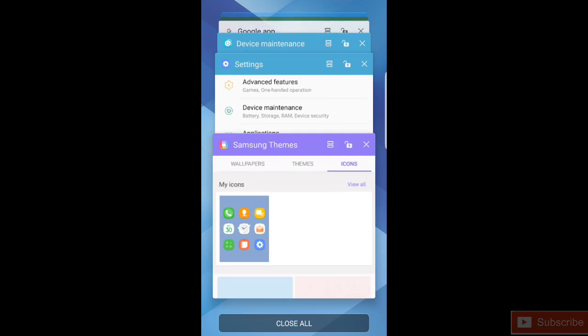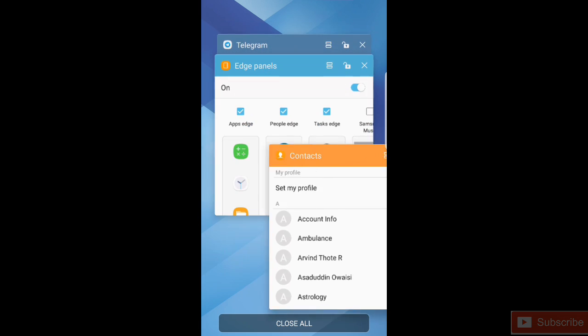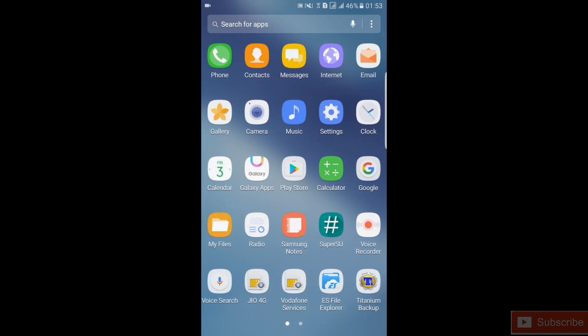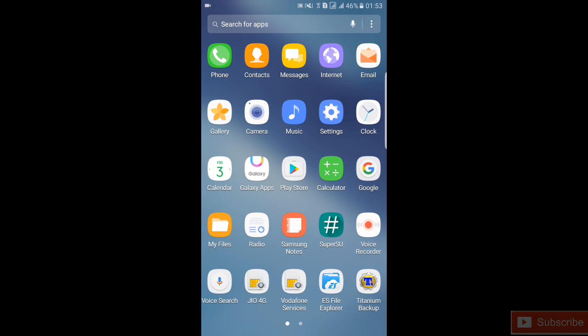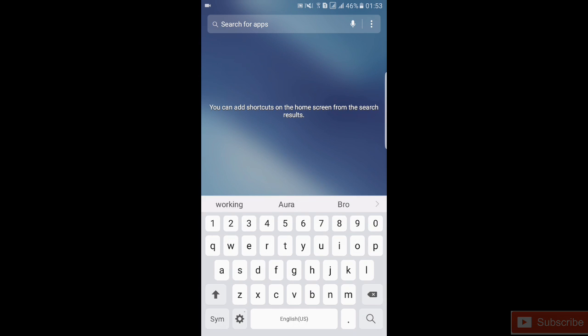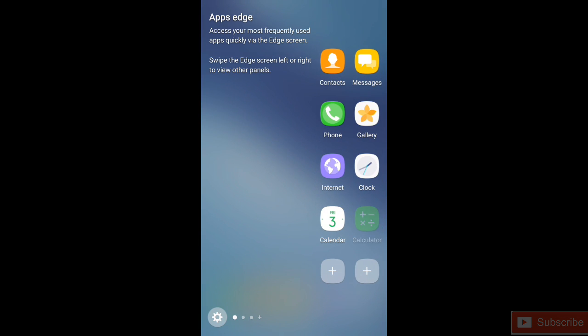The ROM is clean — it comes with Samsung Notes and a bunch of pre-loaded apps like Google apps, Galaxy apps, and Microsoft apps, but all of those can be removed. You can see the launcher with native blur right here, which is a pretty nice big addition by alosh98.